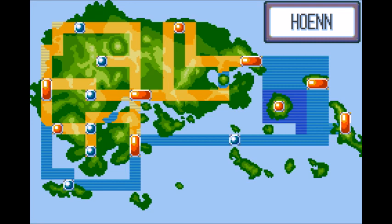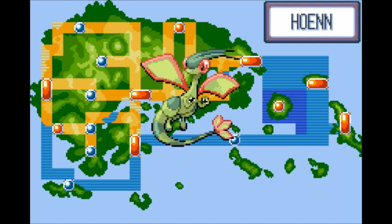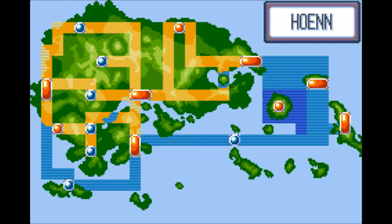Up next we have the sandy dragonfly, Flygon. What makes Flygon great is that it has equally rounded high stats along with high Attack and Speed. Flygon is also great because it's a Ground/Dragon type, able to resist and be strong against many opponents in Hoenn.